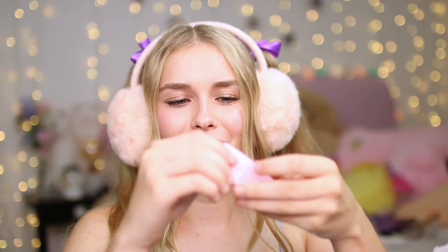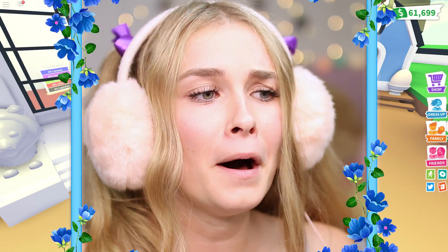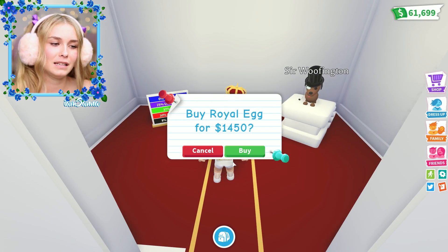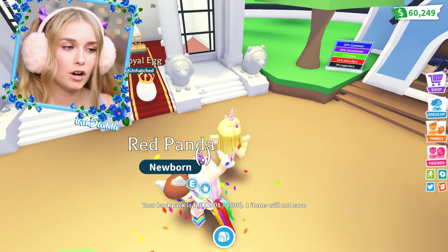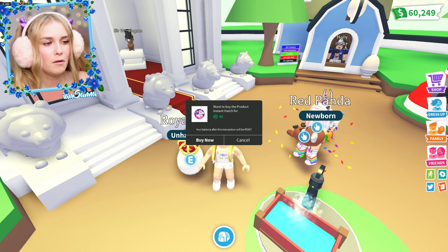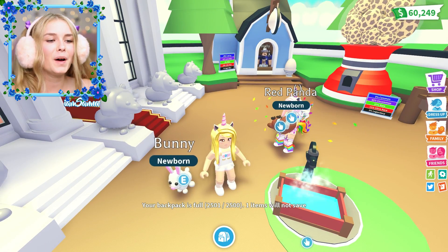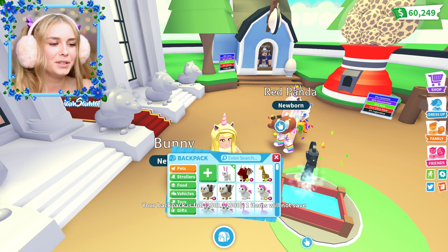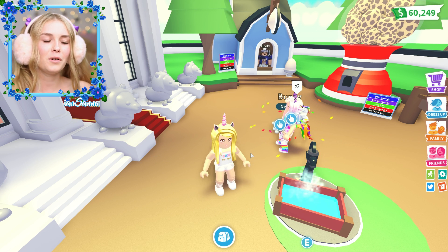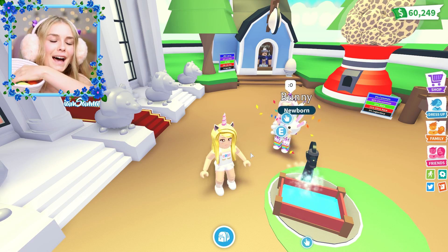We've got another one - it's another royal egg. I've saved up a lot of money so I should be able to get her everything on the pieces of paper. We're going to hatch it right now - what could it be? It's a little bunny! That's so cute. I love a little bunny - that is adorable. I think she's happy with that.